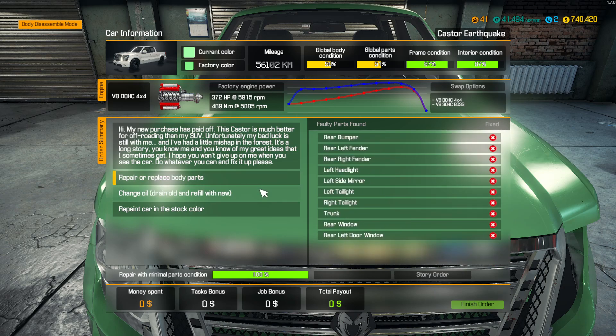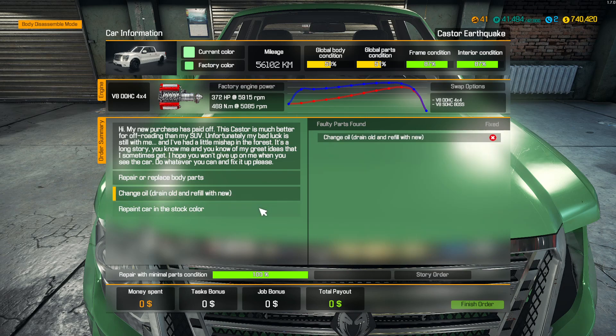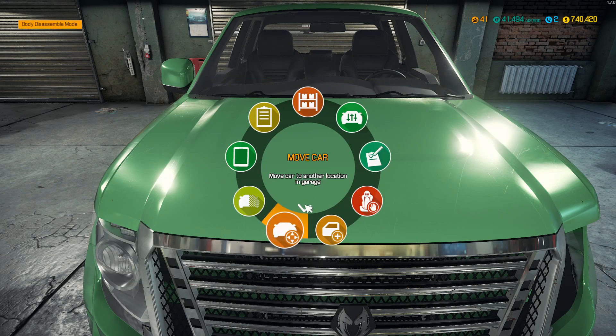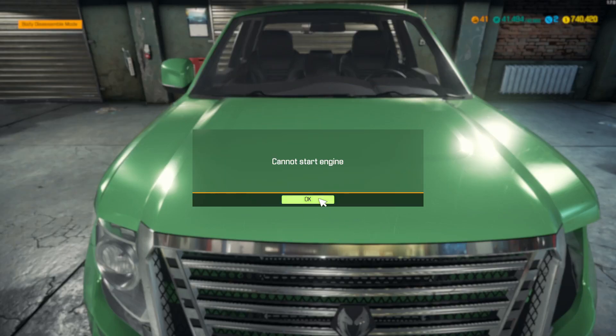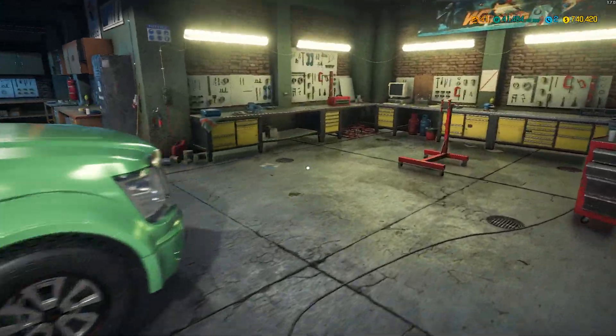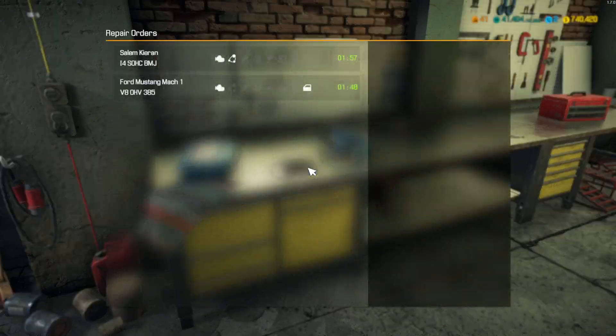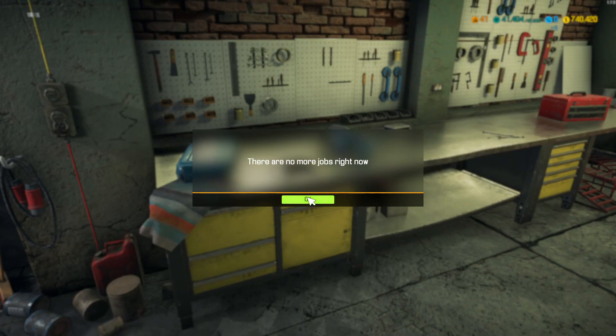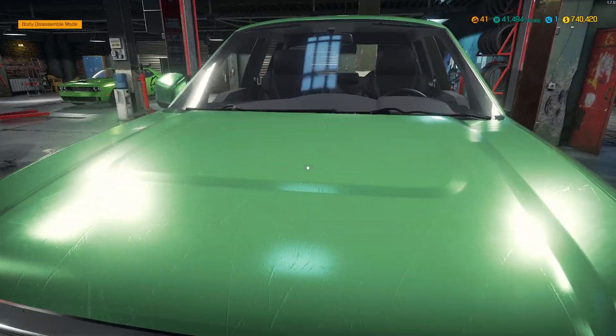Repair, replace body parts, change and drain oil, repaint in stock colour. I think we should try and put this on the test path. Engine cannot start. Right, that means we are moving it to Lifter A. We will get her up on the first stage of the lift. We are going to take a quick gander at the phone here, just in case there were any more story or experience orders.